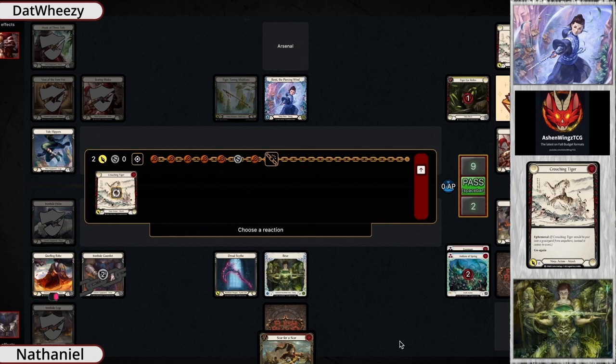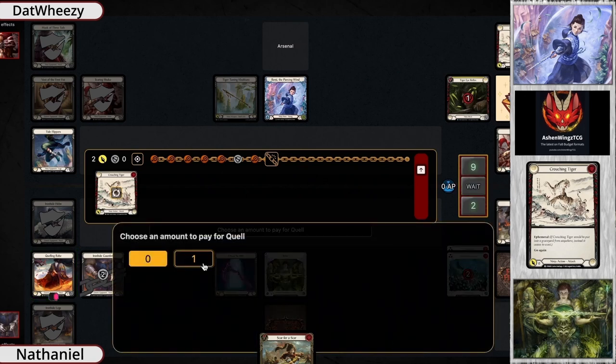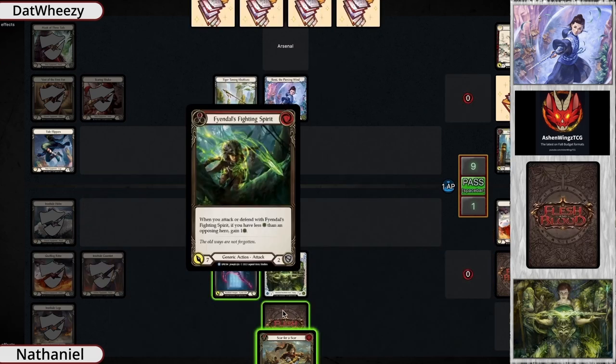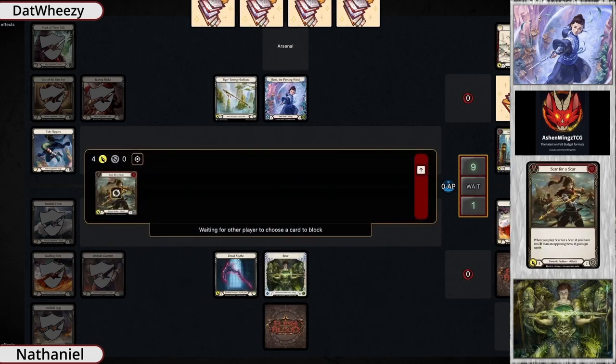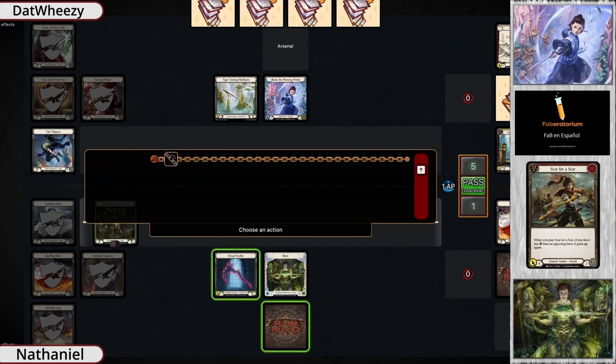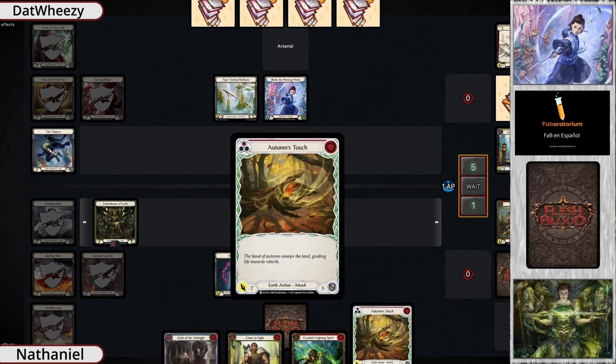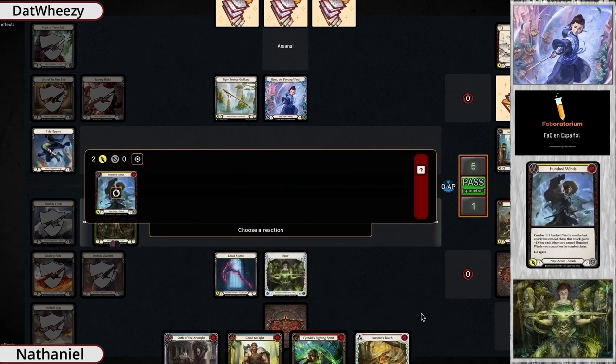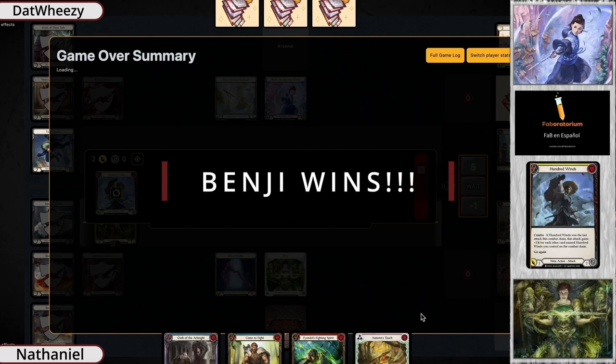They then come in with an Aspect of Tiger Soul for two damage, it gets go-again and makes a Crouching Tiger in the banner zone because a yellow was played before it. That was a great top deck from the Mask of Three Tails, and then the Tearing Shuko just gets popped for the Crouching Tiger to come in for two more. Now with the Quelling Robe, you go ahead and pay that one extra resource and block out one of that damage, but it's not looking great for Briar — with no armor to defend themselves and only a Scar for a Scar as a clapback with no additional resources.